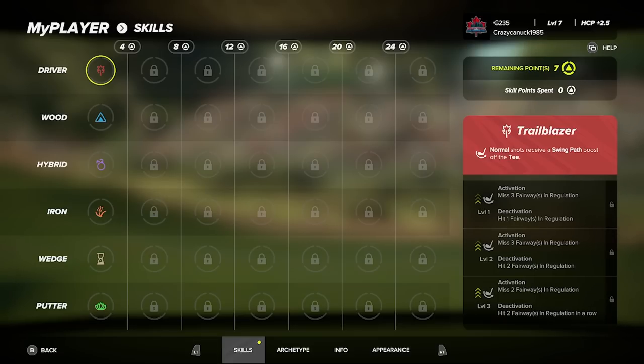There are six different categories of skills: driver, wood, hybrid, iron, wedge, and putter. There are seven different tiers, and every three points you unlock a new tier — so at 24 points you'll have the last tier unlocked. So what do these skills do? They will turn on and off depending on how well you play. Some are passive, and the higher tier ones will be on all the time.